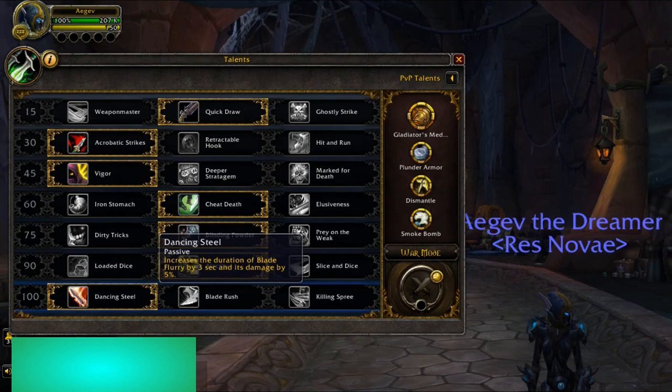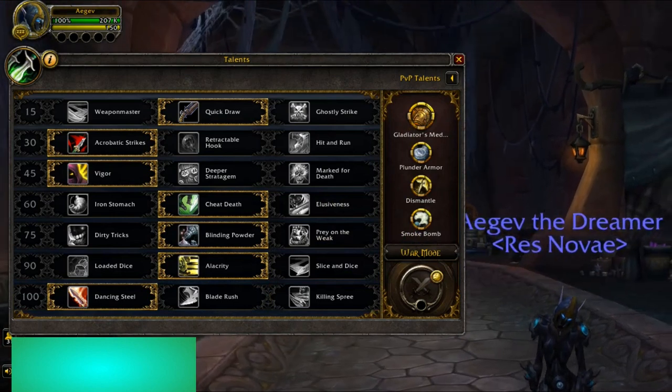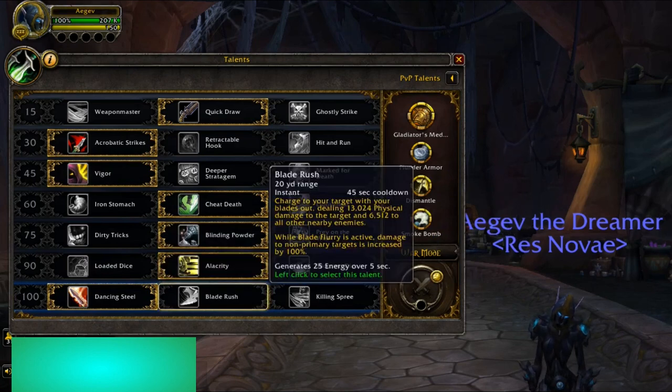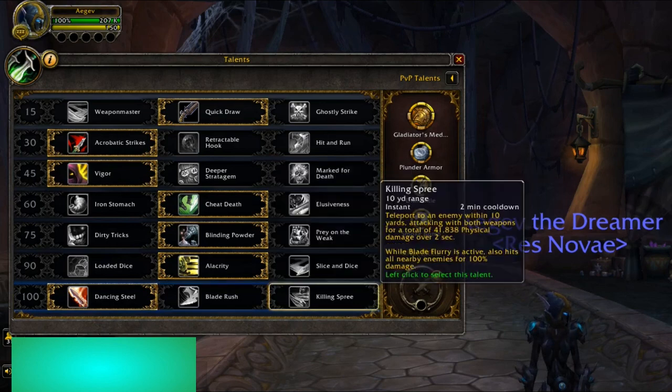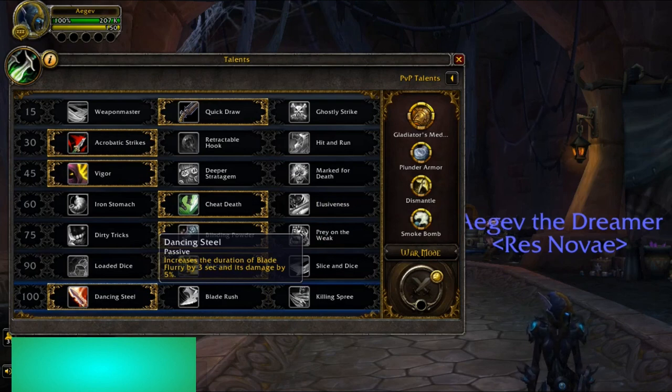I'm using Dancing Steel — it increases the duration of Blade Flurry by 3 seconds and its damage by 5%. So I now have Blade Flurry for 14 seconds and the cooldown is 11 seconds, meaning I can keep it on permanently. That's why I want to use it — it's really good for Mythic Plus on AoE, and really, really good on bosses like Jade Fire Masters because they always stand close to each other. Blade Rush is really, really good on single target fights where you only hit one, because then Dancing Steel isn't really working.